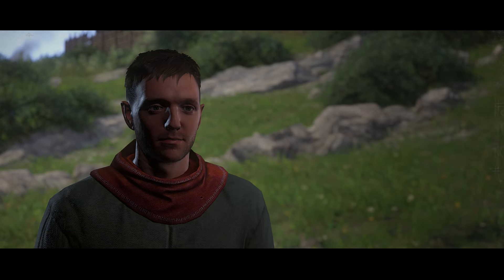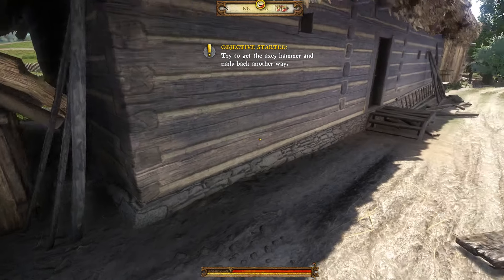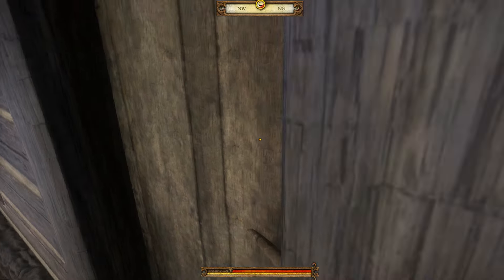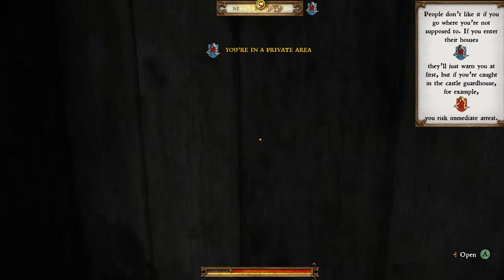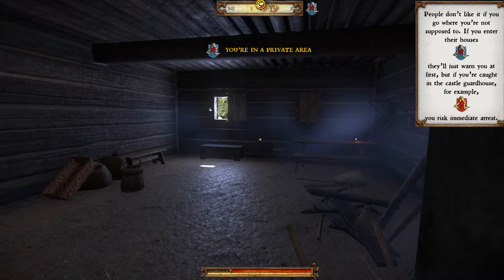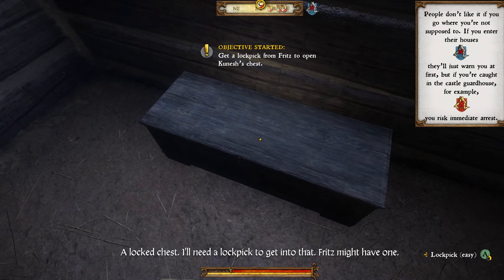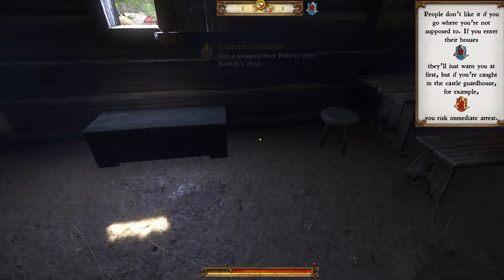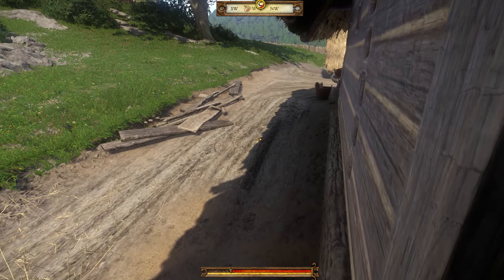So I'm just going to tell him he can expect a visit from father. Then what you have to do is go into his house, don't let him see you, go into this room, and come over to this chest. You'll find that it's locked and that you need a lockpick, and it tells you that you can get one from Fritz, your good old friend who's hanging out over at the tavern.